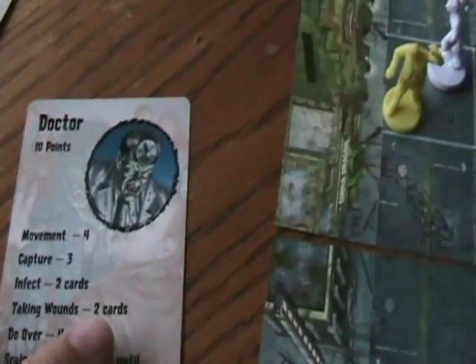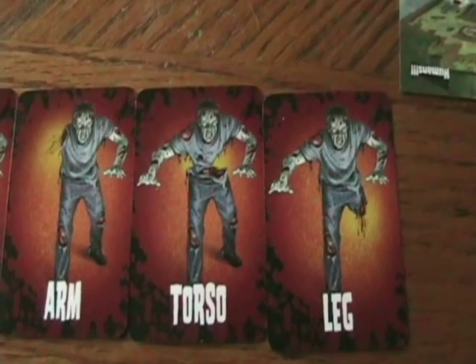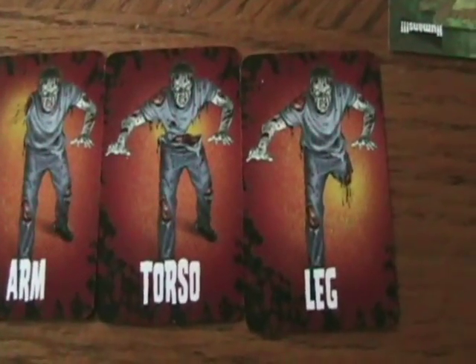What are wound cards? Well, these are wound cards. See, if you pull two of the same card, that's where you get the wound. How do you know if you die? Well, taking wounds there — two cards. Once he gets two of the same card, he's in trouble.